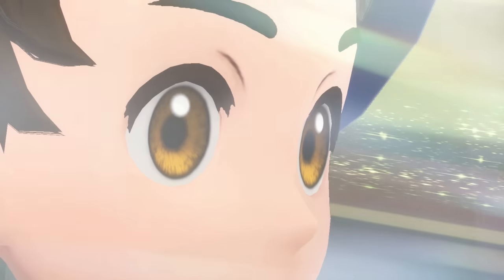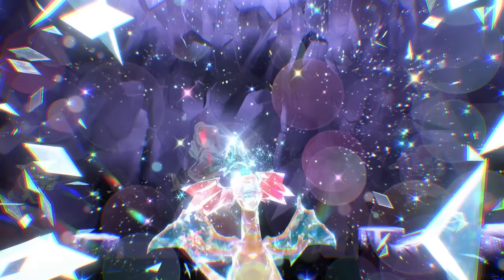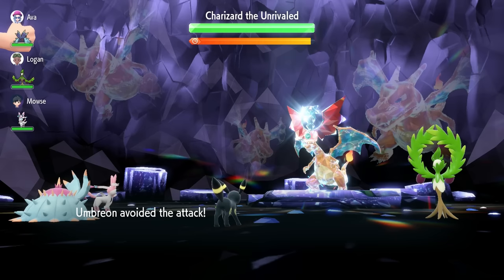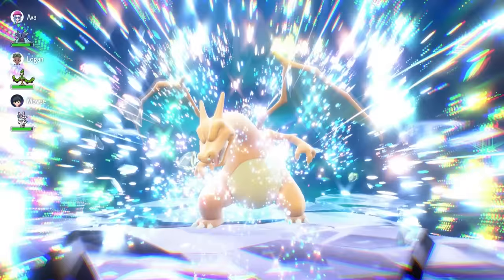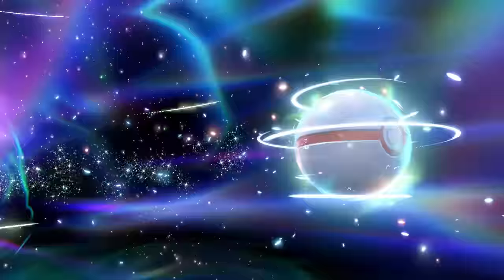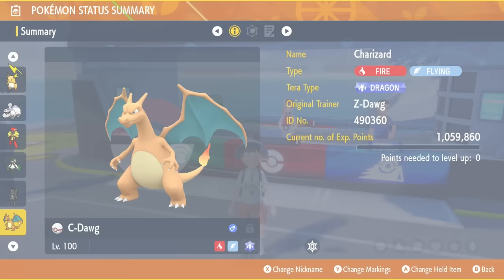I can't believe I finally did it. I completed the epic 7-star Terra Raid in Pokemon Scarlet and captured a rare Dragon Terra-type Charizard. With the help of my trusty friend Mouse and his level 100 Umbreon, we had a winning strategy. I used Light Screen and then Fake Tears three times to lower its special defense. Mouse's Sylveon then unleashed a powerful Hyper Beam — super effective thanks to its Fairy type via the Pixilate ability. After an intense battle, I finally captured Charizard with a Premier Ball and proudly named it Sea Dog.